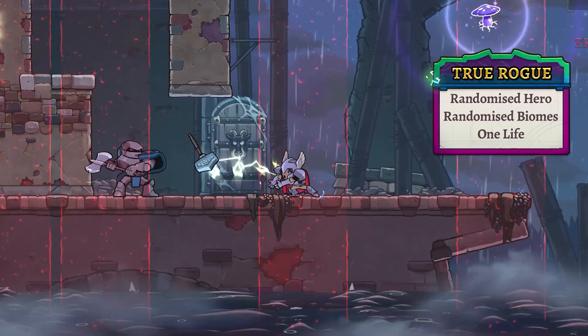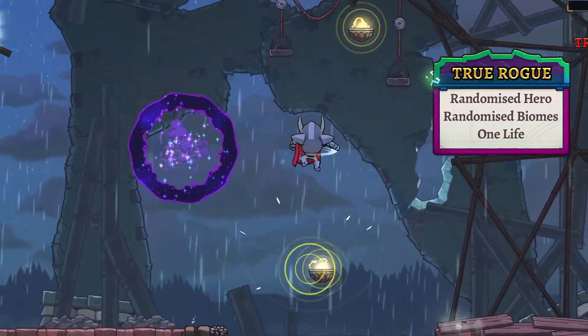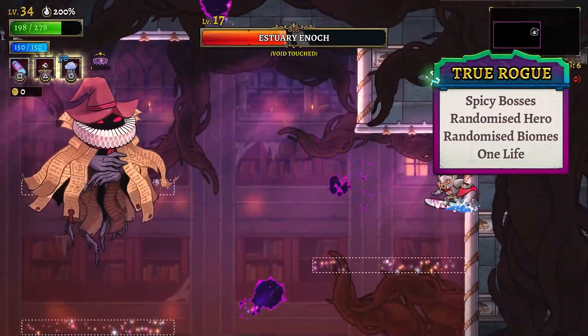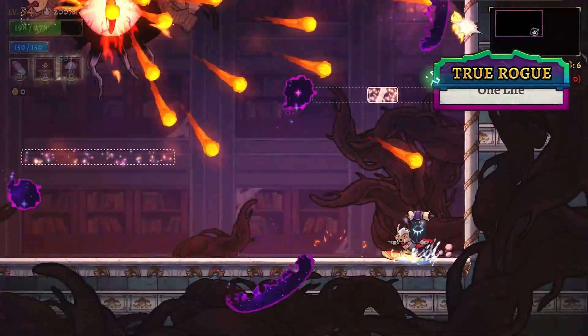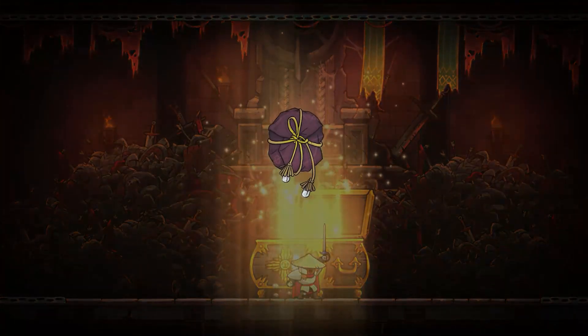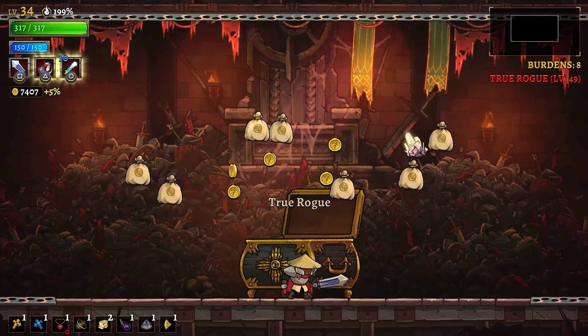Every biome has been twisted up to keep you on your toes — different hazards and enemies can show up anywhere, and even if you think you've mastered all of the mechanics, we've also spiced up the boss encounters. New Commander Estuaries means even the most hardcore veterans will have something new to experience every run. With a significantly shortened pick-up-and-play runtime and endless replayability, we're hoping this new mode offers many hours of additional enjoyment.